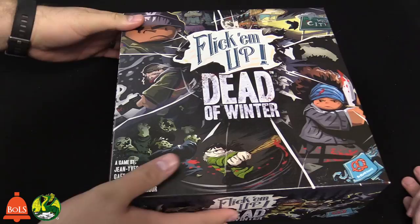That was Flick Em Up: Dead of Winter. I like it — you're flicking bullets at things and taking them out, and you take the aesthetic and vibe of the zombie survival from Dead of Winter. You've got cool plastic pieces, you get to build a little village which you can change up as much as you want. It's a lot of fun — it's not purely strategy-based, it's dexterity-based and skill-based. You could even add in your Western Flick Em Up pieces and have cowboys against zombies.